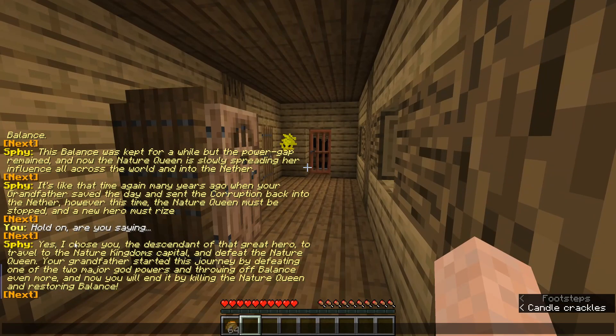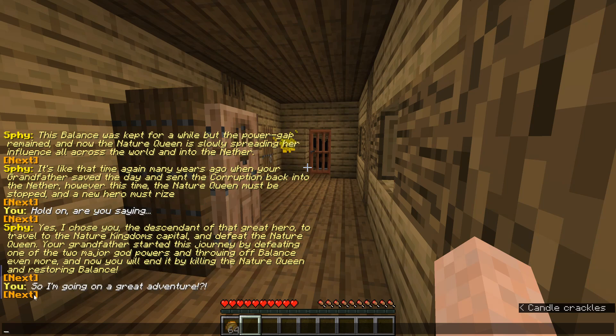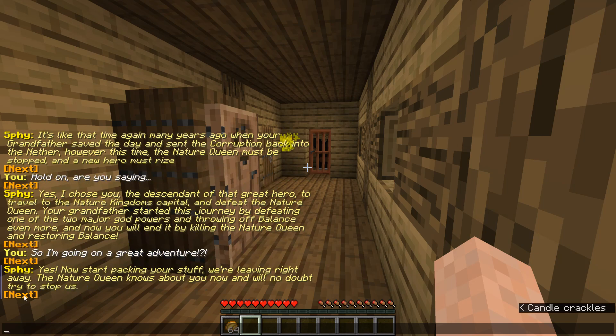Zwei confirms: I'm chosen. I must travel to the nature kingdom's capital and defeat the nature queen to restore the balance. My grandfather started this journey by defeating one of the two major god powers, throwing off balance even more — and now I will end it by killing the nature queen. I need to pack my stuff right away. The nature queen knows about me now and will no doubt try to stop us.